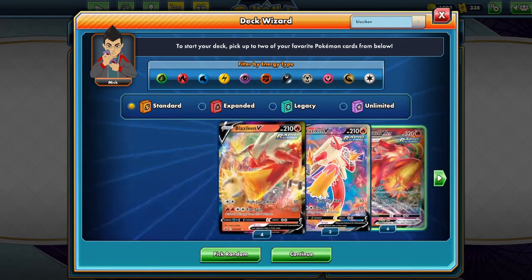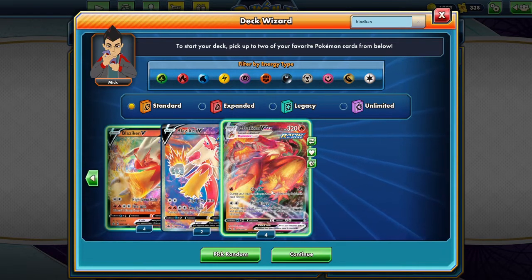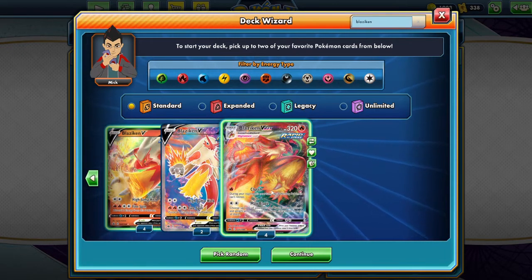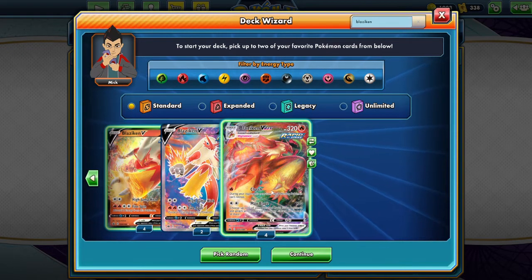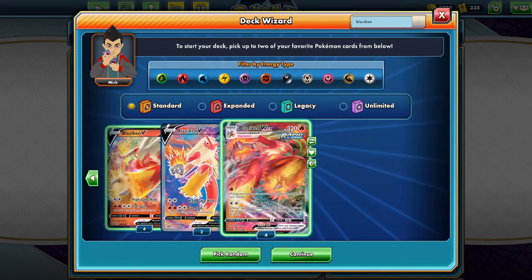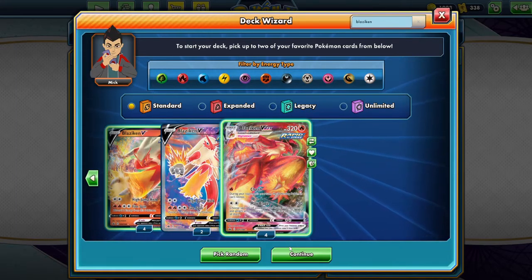I'm very pumped about this because anytime I get to play Blaziken I'm a happy guy. But before we get into it I just want to quickly explain how the Deck Wizard works because there was some confusion on the last video. Essentially what you do is you pick one to two cards and then the Deck Wizard will randomly generate a deck for you based off of those cards, so you really don't have any control of the deck outside of the cards that you pick.